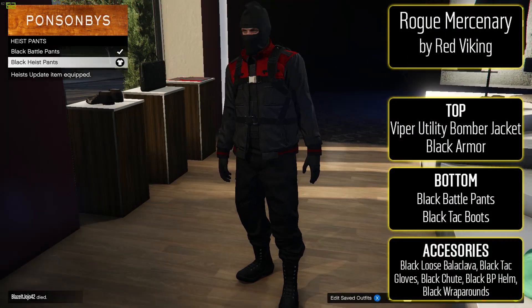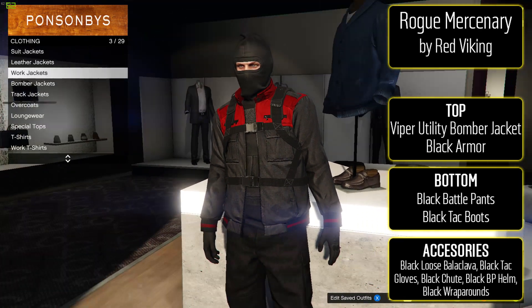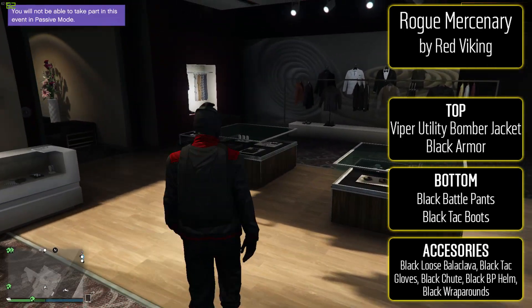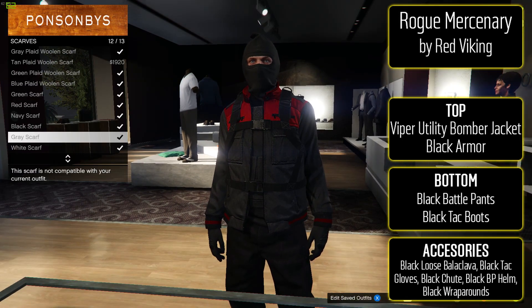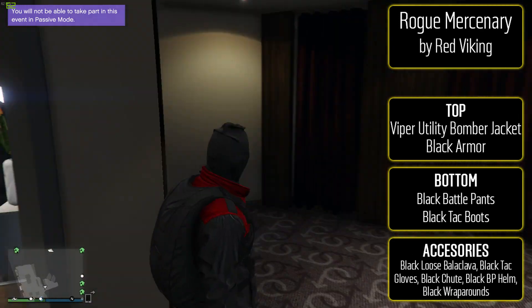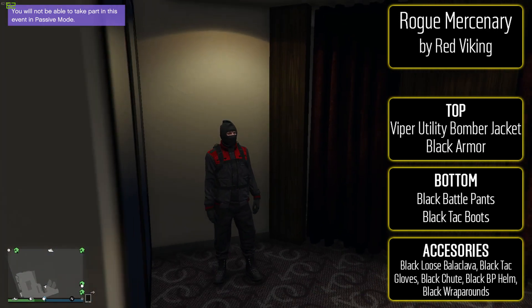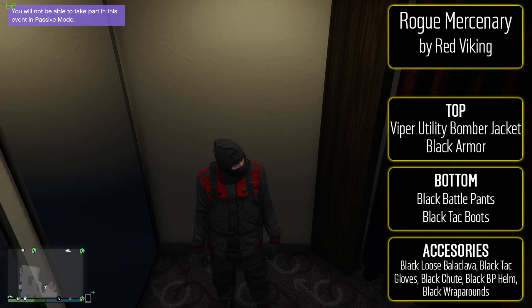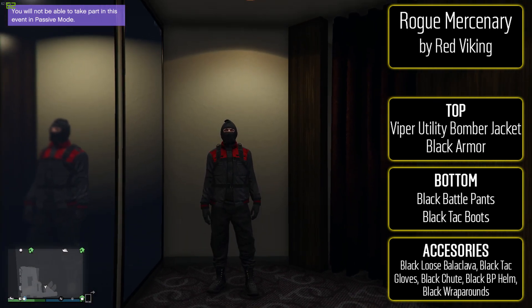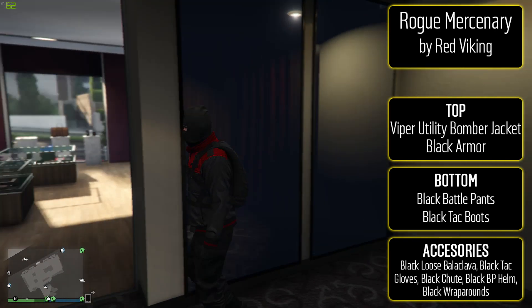Next we have a mercenary look from The Red Viking that uses one of the new jackets. Start with the Viper utility bomber jacket and put the standard body armor underneath. For the bottom, black battle pants and black tactical boots. For accessories, go with the black tactical gloves, black parachute, and black loose balaclava. Optionally add the black bulletproof helmet and Broker black wraparounds for more on the head. I really love these new jackets — I think they're actually from single player, and I'd love to see more single player clothing added to online.